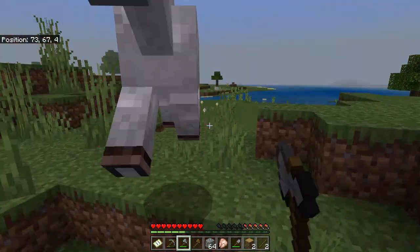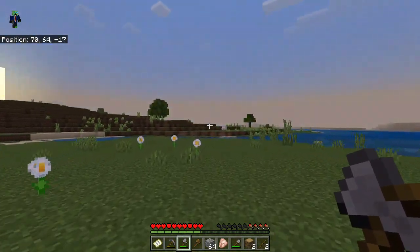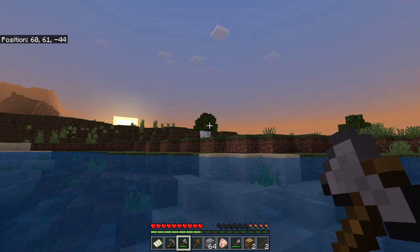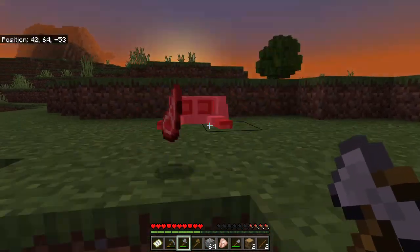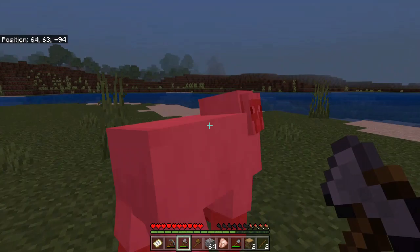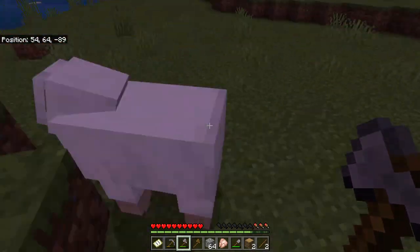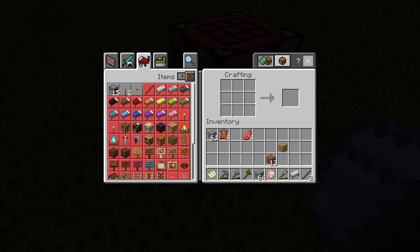It's getting dark. I might go back to the house and might need a bed. Let's go to that sheep and hopefully find a couple more. This seems like a good spawn area — nice and empty, lots of things I could do. We got this other sheep over here. Two! Doesn't that guarantee that I can get a bed? I have three.